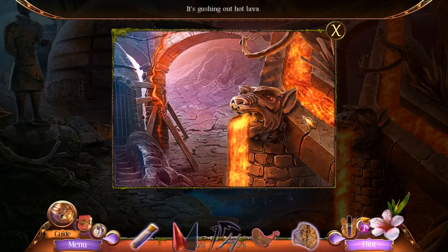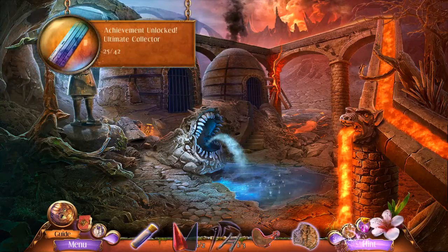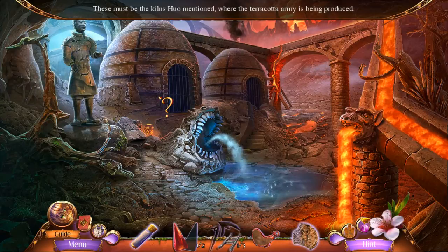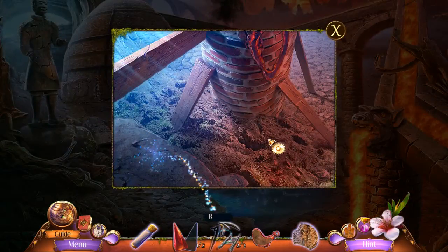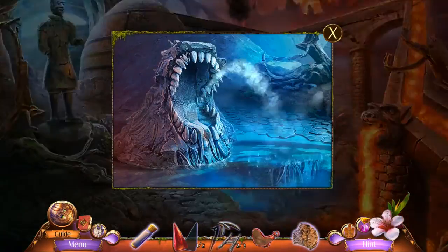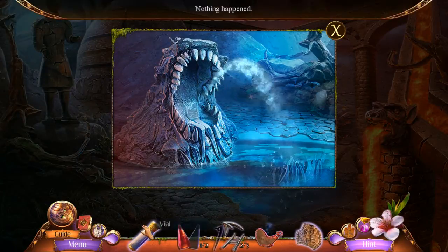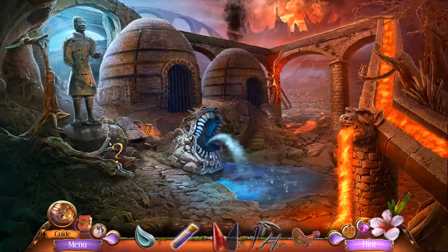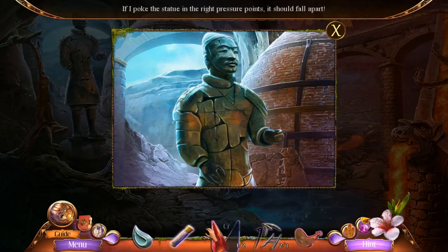It's gushing out hot lava — that's not good. This must be where the kiln I mentioned with the terracotta army is being produced. This would be a great place for explosives, if I had any — which I don't. Clean water is gushing out of the creatures. Vain drops keep falling on my head. If I poke this statue in the right pressure points, it should fall apart.